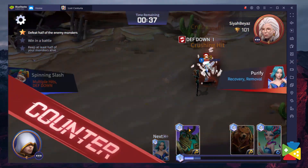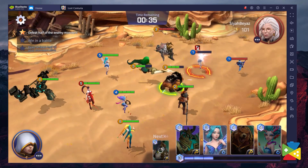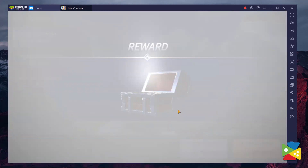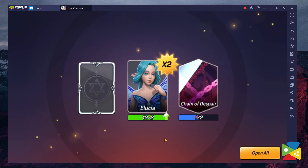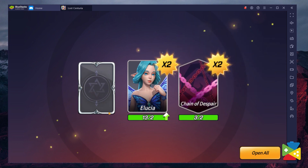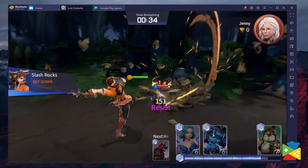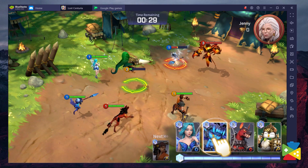Games like Summoner's War: Lost Centuria, which are heavily PvP-oriented and feature real-time battles, need constant input and lag-free performance to effectively win. On mobile devices you also have to deal with other problems like heating, graphics limitations, and battery drainage. But thanks to BlueStacks, you'll be playing on the big screen with your keyboard and mouse, not having to worry about battery life. If you want to streamline and improve your gameplay experience with Summoner's War: Lost Centuria — or any other game — make sure to play it on BlueStacks.